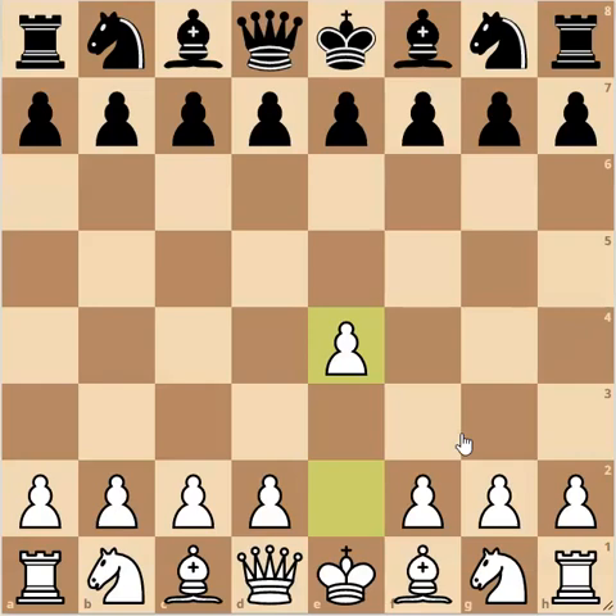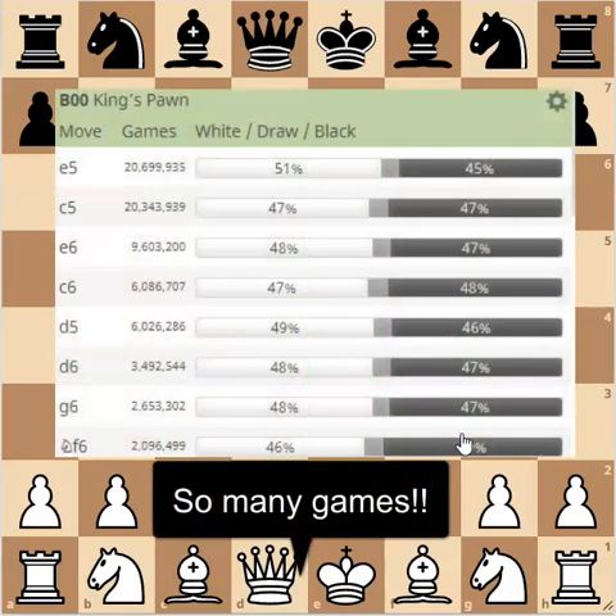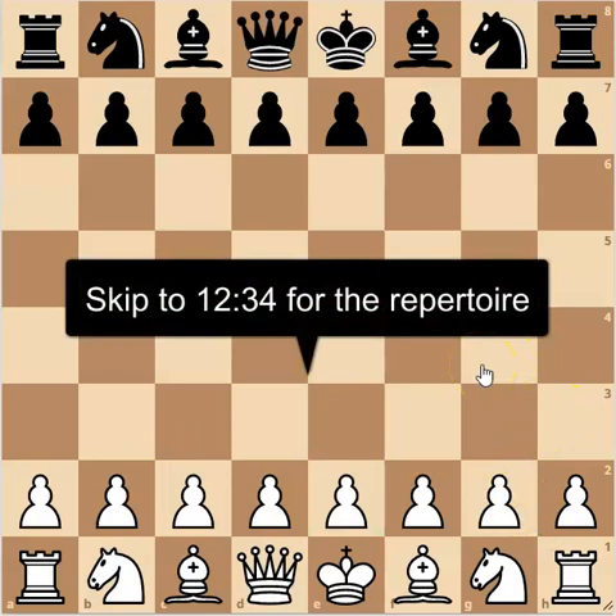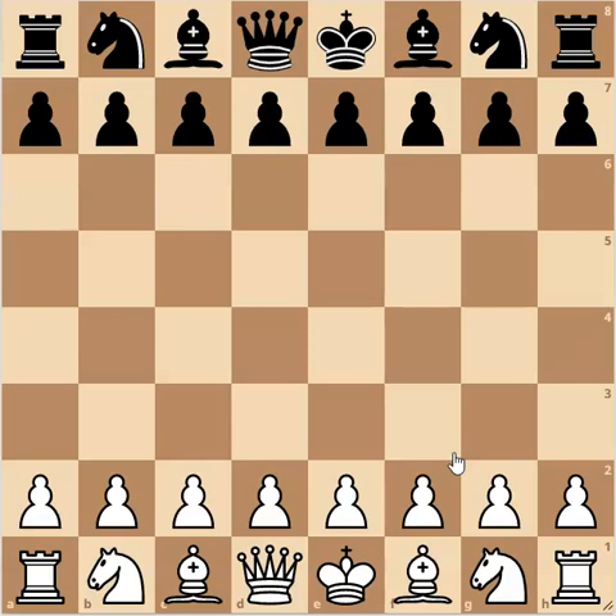With 1.e4 there are a number of different ways Black can play, and I'm not going to show you every single one today. I'm going to focus on just the four most popular responses. I'll hopefully go into more detail in future videos around the different ways you can handle different plans. For those with some opening knowledge, I'm going to go through some opening principles first. If you want to skip this because you know these things already, there's a timer showing where to skip to.